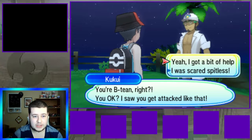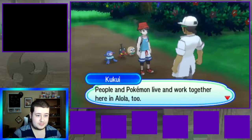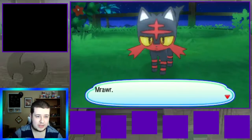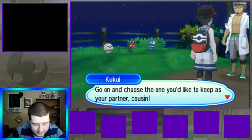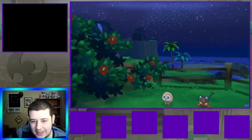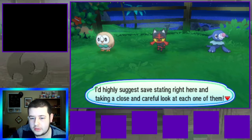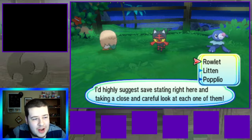Those are the nine types I can use. Now, our starters are Rowlet, Litten, and Popplio. You might be wondering why they're not randomized — A, it doesn't say randomized in the title, B, everything else is randomized, and basically these Pokemon don't look how they normally are since there are custom forms, so I just want to make sure I can get all of them.